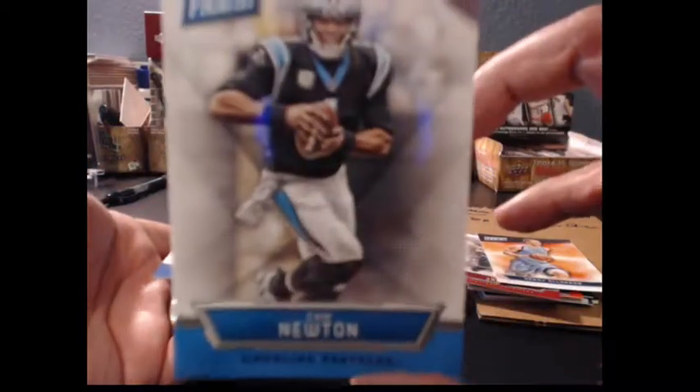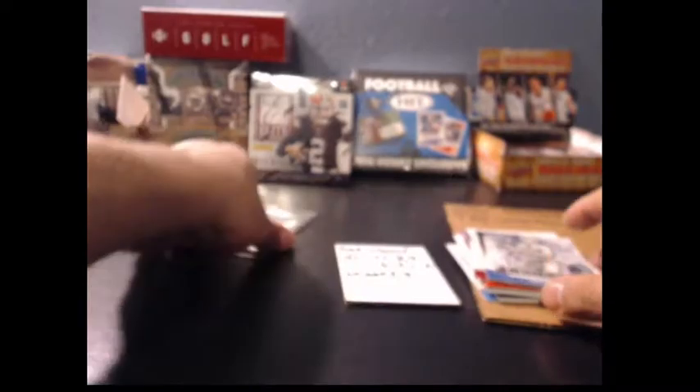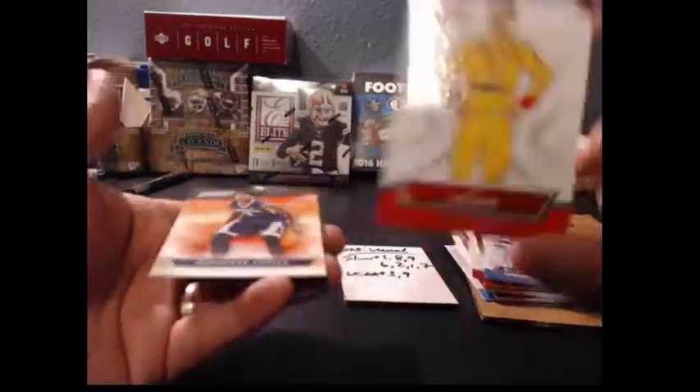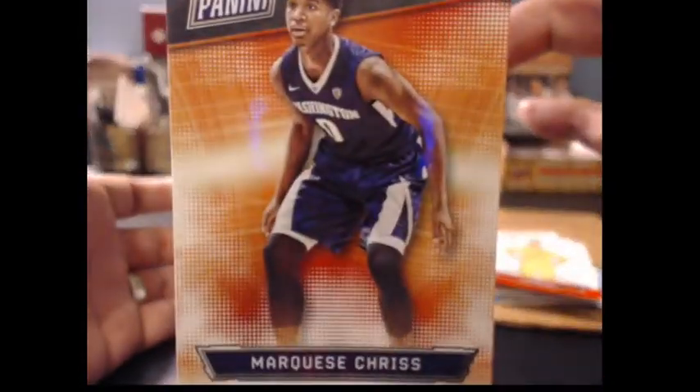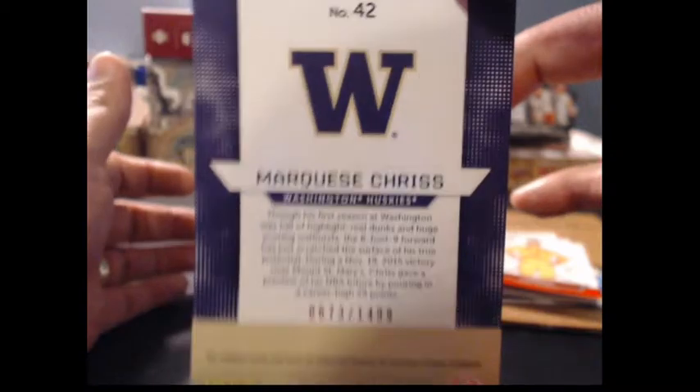Let's see what we've got: LeBron, Henry Allison short print numbered to 1499, Allison. Pack 8: Cam Newton and Larry Bird legend, Lugano, Marquise Chris — that's a short print as well, 1399, Marquise Chris.